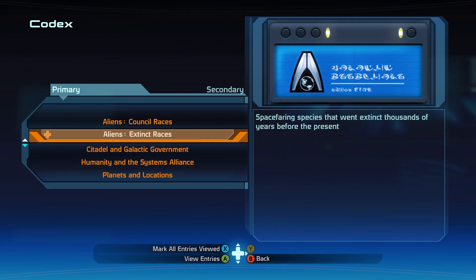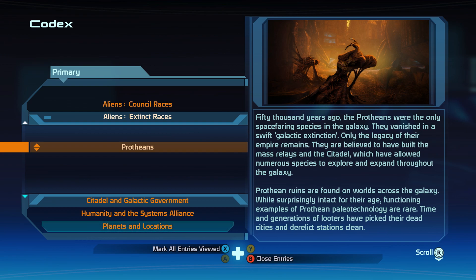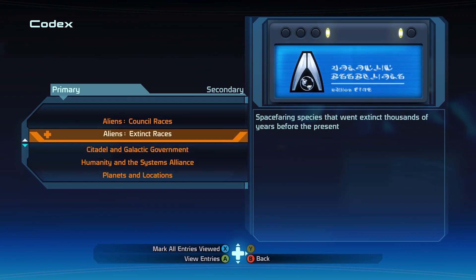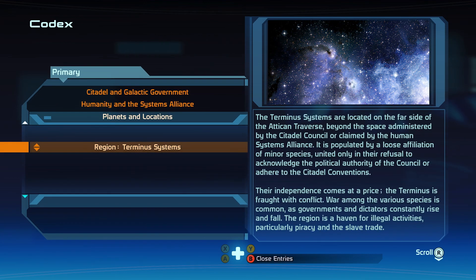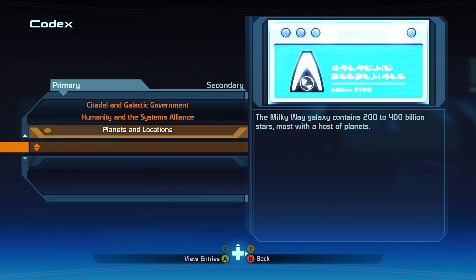Primary — Aliens: Extinct Races. I feel like this is just the Protheans. Yep. 50,000 years ago, the Protheans were the only space-faring species in the galaxy. They vanished in a swift galactic extinction. Only the legacy of their empire remained. Plants and Locations: the Milky Way galaxy contains 200 to 400 billion stars, most with a host of planets. The Terminus systems are located on the far side of the Attican Traverse. This is a little bit important for the trilogy to read. The space hosted by the Citadel Council or claimed by the Human Systems Alliance — I highly recommend reading it. It is populated by a loose affiliation of minor species, united only in their refusal to acknowledge the political authority of the Council.